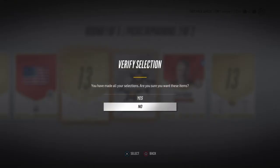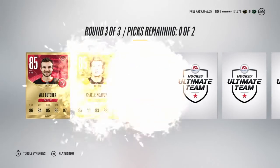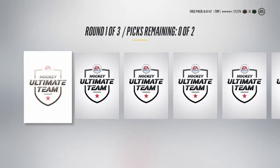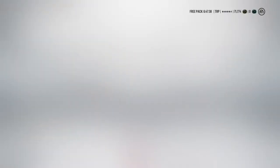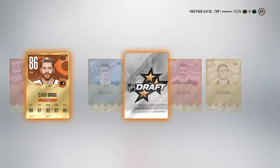Down to two packs left. Unfortunately nothing more than gold base cards so far, though we did pull a few silver collectibles which is nice. Still looking for one big pull — that's all I'm asking. Round two: Jake Muzzin, Craig Smith, Borgstrand, Wedberg, and Auston Matthews — taking Matthews and a collectible. Round three: Will Butcher, McAvoy, Roman Josi — gold base cars but nothing we're keeping — and Jake Getzlaf, a collectible and Roman Josi. One pack to go.